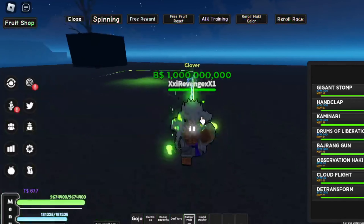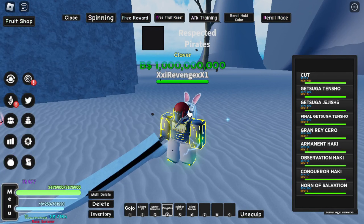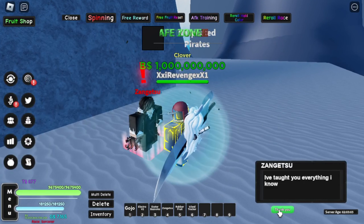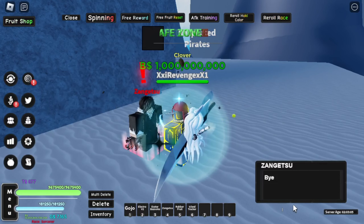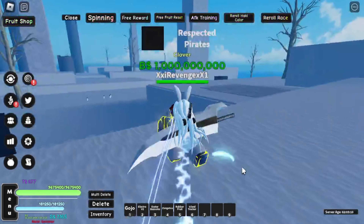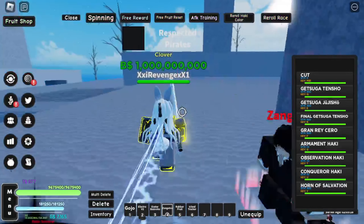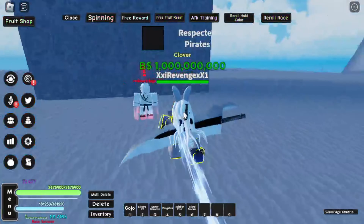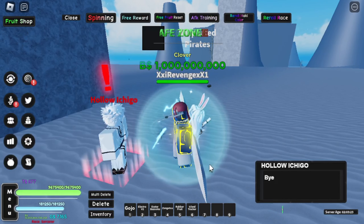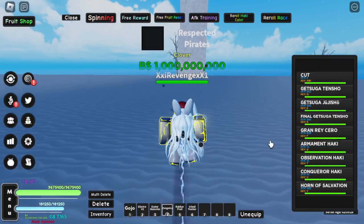I'm gonna do a showcase on it. After a while of AFK farming, I finally got Zan Getsu. What you want to do is talk to this guy — all five souls — and just keep saying yes. Just kill Zan Getsu a bunch of times; I think that's what it means by kills. Then you come over here and talk to Halo Ichigo, say yes, then kills, talk to him again, say okay. And you'll get Getsuga Tenshou.